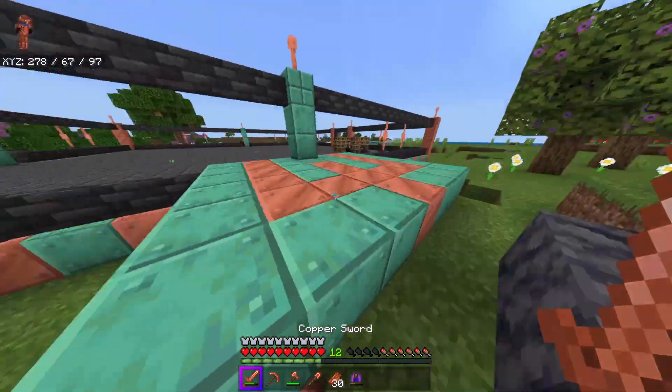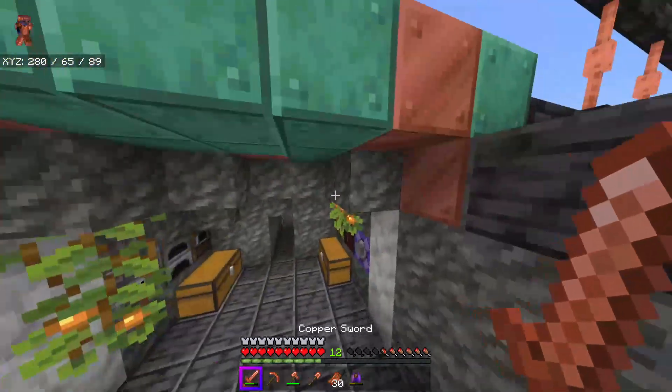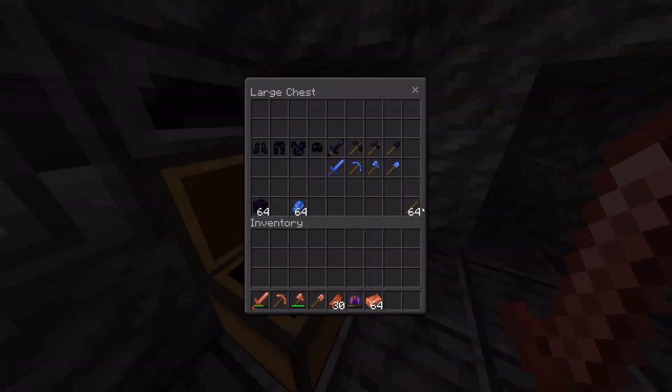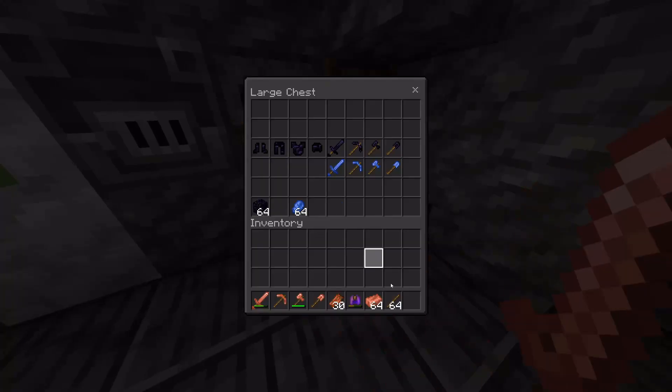You can break copper with a copper pickaxe. It's starting to break a little bit faster than iron probably would, and you can't enchant it like you could with iron. Just to prove that you can make all the things — copper gear, copper weapons and tools, all pretty simple stuff.